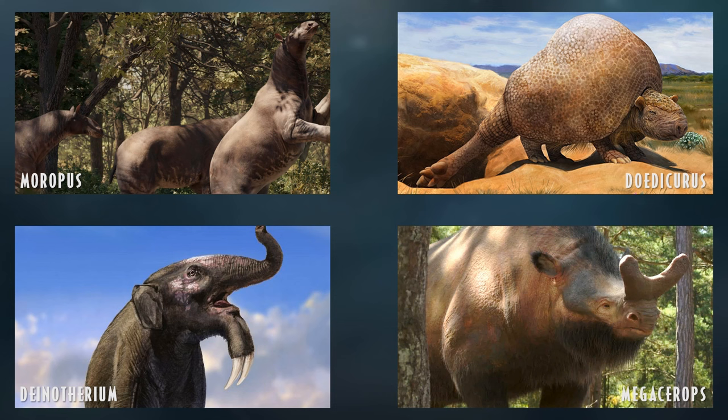Megacerops would give a diverse kind of animal here. They may look like rhinos but aren't necessarily that closely related. They have a bizarre formation on their snout that is mistaken for a horn but is actually solid bone — a cool addition from the Eocene, much like Arsinoitherium.